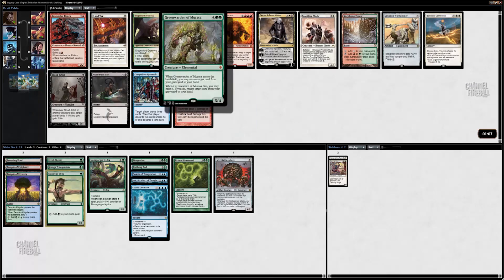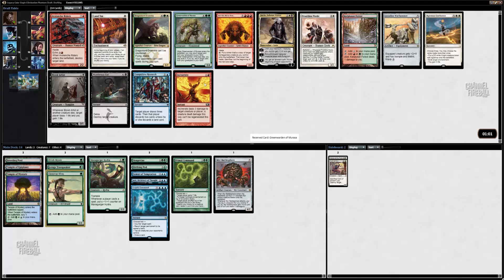Green Warden and Morasa — that's a decent one to pod into. Nothing else in this pack is super exciting. There's Compulsive Research, which is okay. But I'm going to take Green Warden — it's also just a good value card.